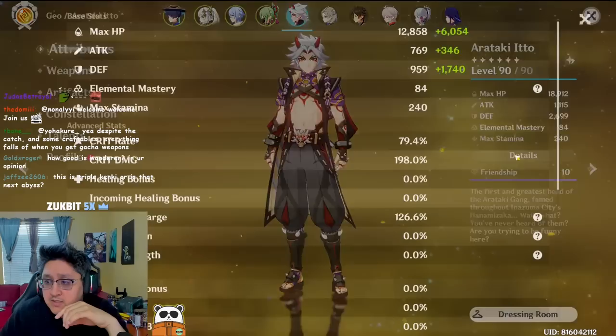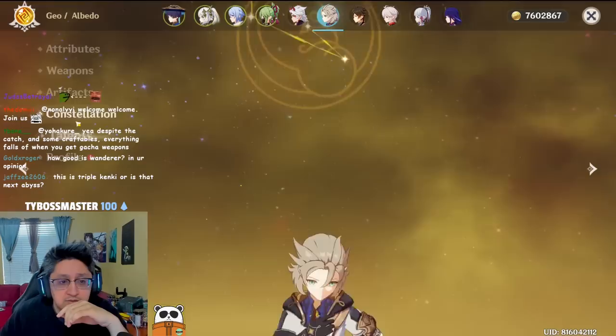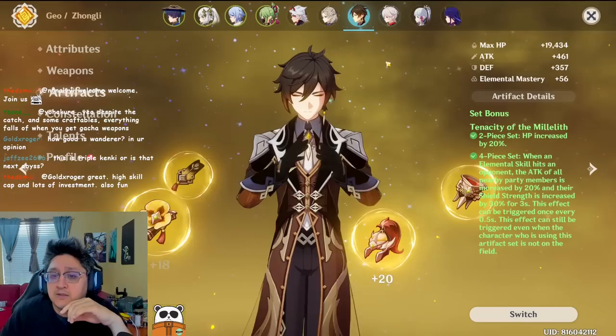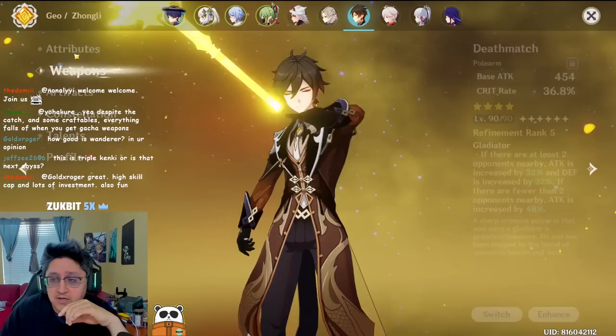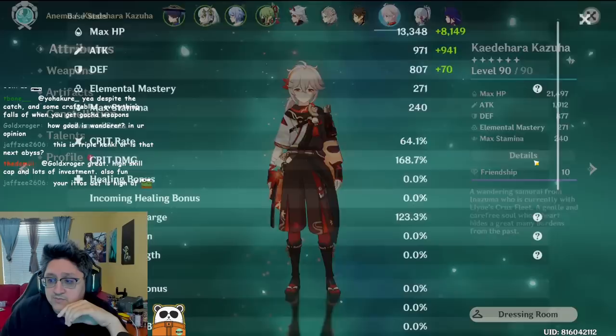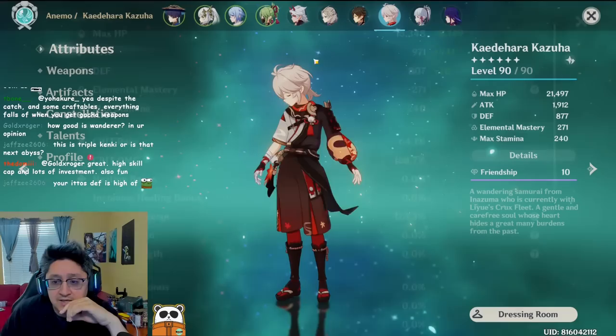Itto is on the Defense set running 79/198 with 126 energy recharge, triple crown. Albedo has one crown at C0, 71/109 with Cinnabar Spindle on Defense set, Geo cup. Donger — Gorou — is on Deathmatch R5 at 90/129 with 126 energy recharge, 10/8/10 on talents. Kazuha triple crown, probably on DPS set this time, might switch to support — he's at 64/168/123 on Mistsplitter, also triple crown.